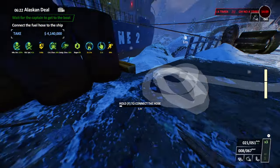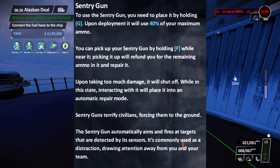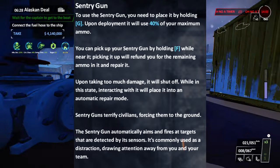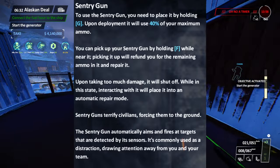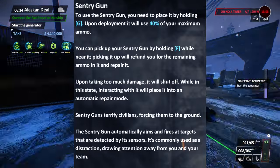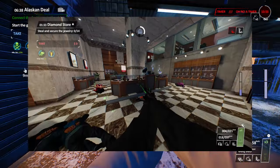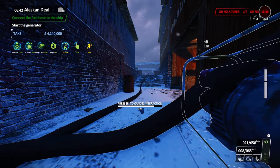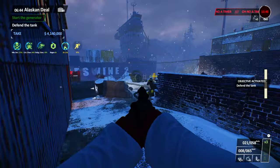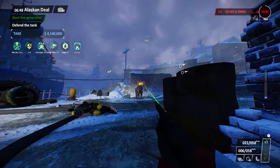Sentries no longer permanently break when they die. Instead, they just need to be rebooted with a short interaction, followed by a long reboot sequence where they don't do anything, but they'll eventually get repaired and function again. Additionally, sentries intimidate civilians in a decently large radius, and this is good because killing civilians actually has a penalty in stealth now, so it's good to bring a sentry on certain heists to pacify large groups of civilians.